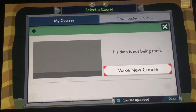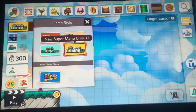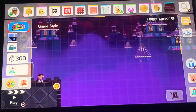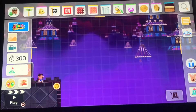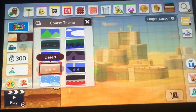Now let's make a new course. I'm going to make the style pretty cool. There's one theme — one of the new themes. I know the airship one isn't new, but still. I can use the desert or the snow. I'm kind of thinking snow.